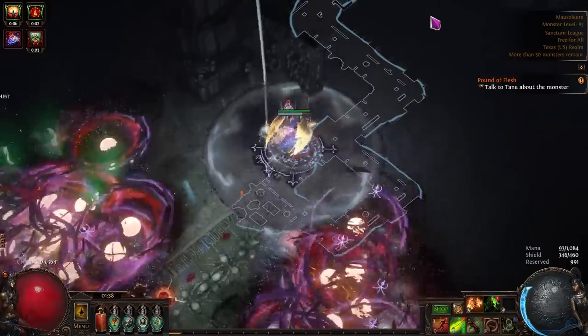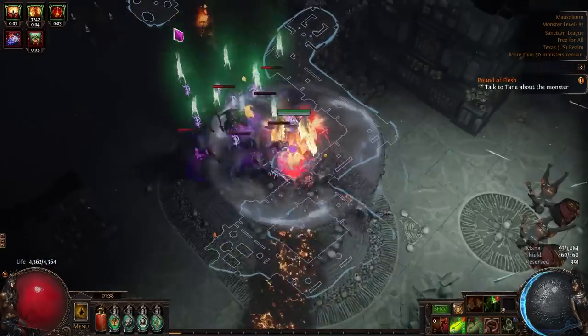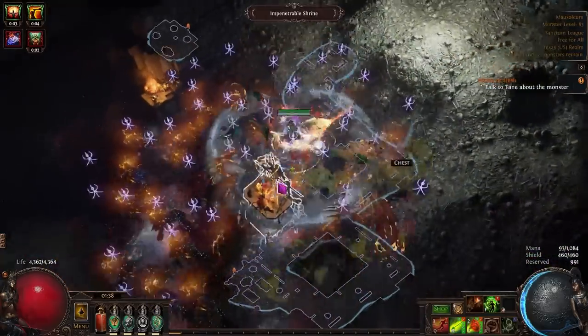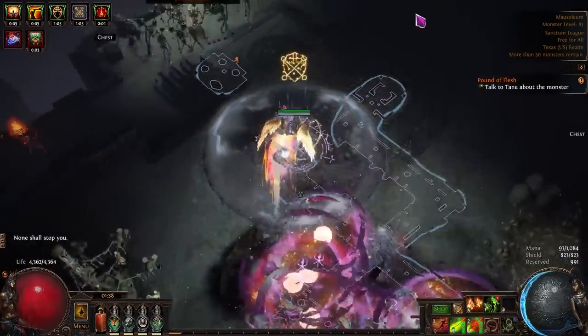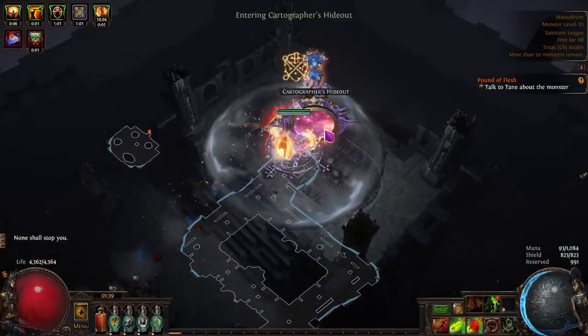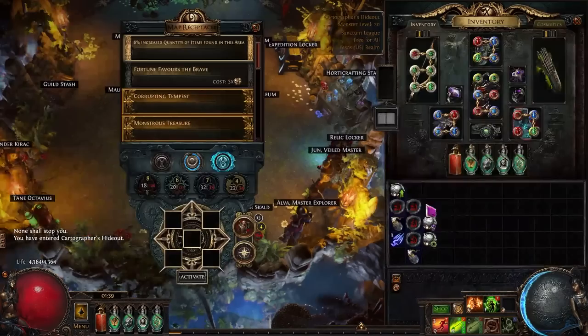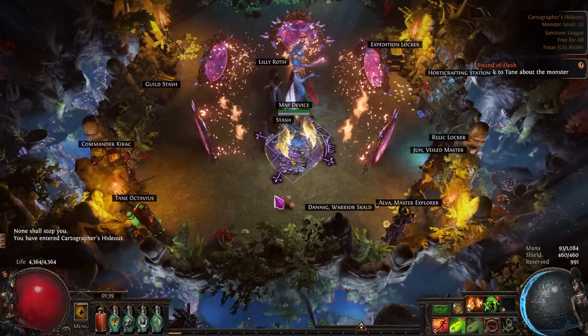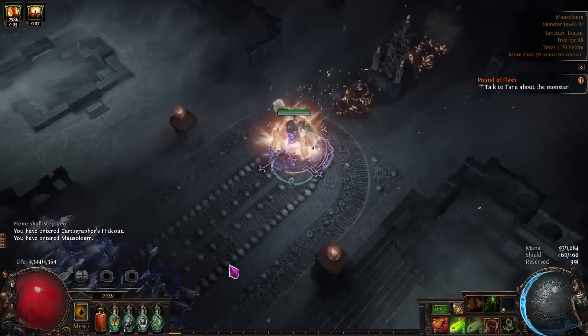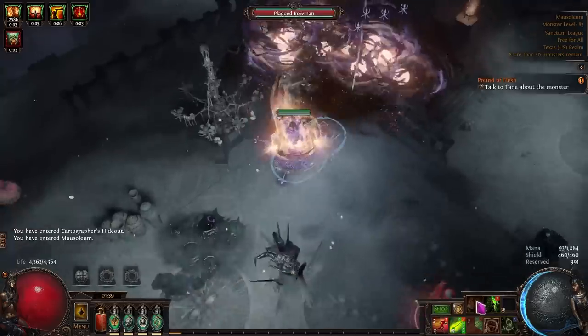If you haven't checked my channel in a while, we did a whole series on getting a Mage Blood where we did a very large chunk of it on this build. Caustic Arrow Death's Oath has the seal of approval for being one of the best farmers for league starts and just being a really fun all-around character you can play for weeks.